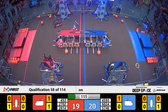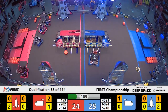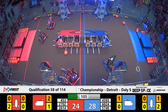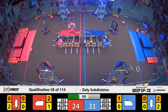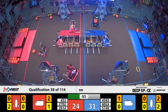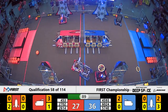453 coming back onto their side of the field. 2702 scoring cargo. 4593 picking up a hatch panel, working on a Blue Alliance rocket ship. Cargo going in on the lower level, finishing that off right now. Red Alliance, 2614, trying to get around Trojanators. Trojanators preventing them from getting to their rocket ship.